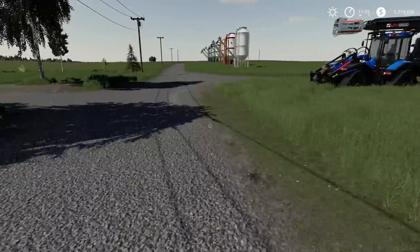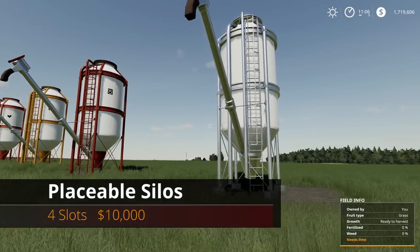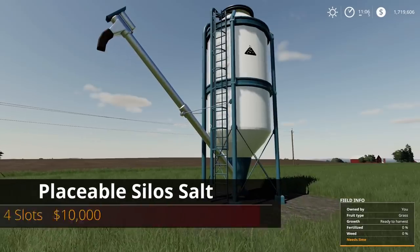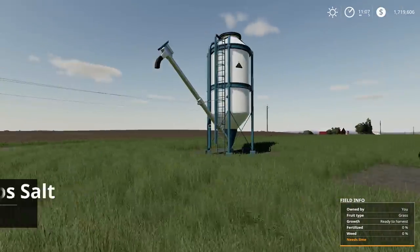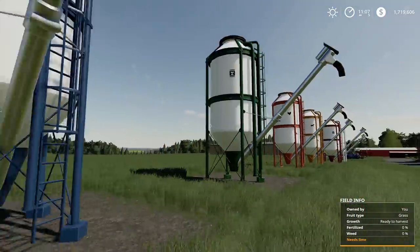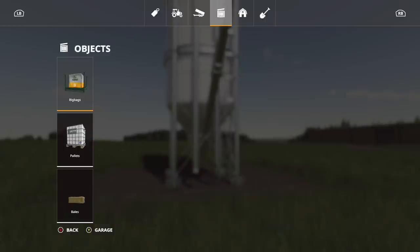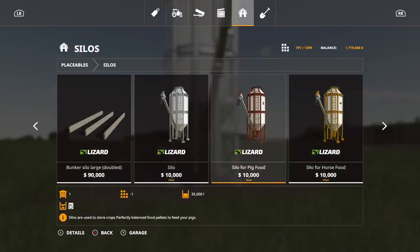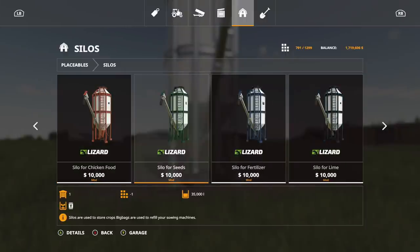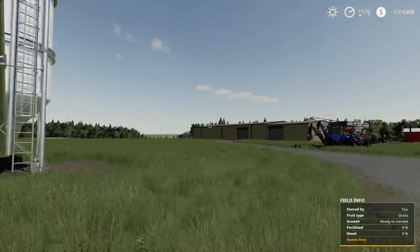Now for placeables. There's the placeable silos — four slots, $10,000 each. The variety includes: salt, lime, fertilizer, seed, chicken food, horse food, pig food, and a regular silo. Find them under the silos category at the very end. They all hold 35,000 liters and can be used to store crops or refill lime spreaders. You'd probably need to sell them when done.